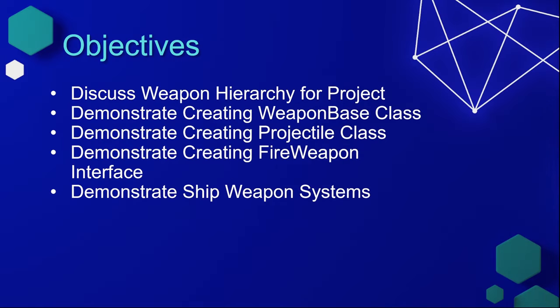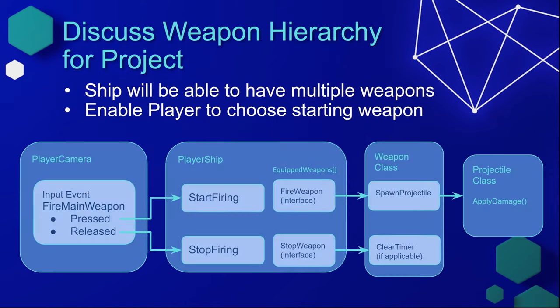In this course, we're going to discuss the weapon hierarchy for our project. We're going to demonstrate creating a weapon base class, then a projectile class, then a fire weapon interface, and finally pull it all together to demonstrate the ship weapon systems. We want our weapon system to be scalable so we can implement additional functionality without rewriting code. Two future goals: our ship should support multiple weapons, and we want the player to choose a starting weapon.